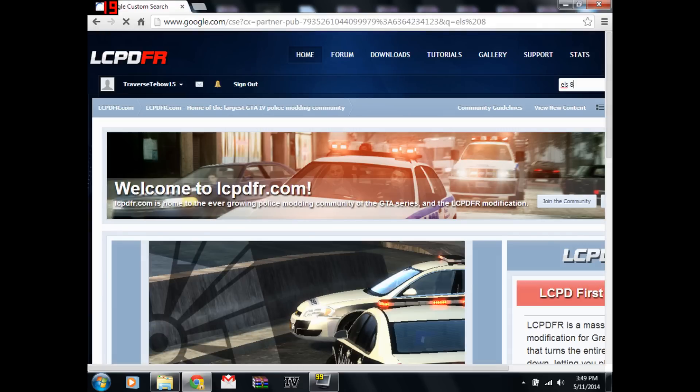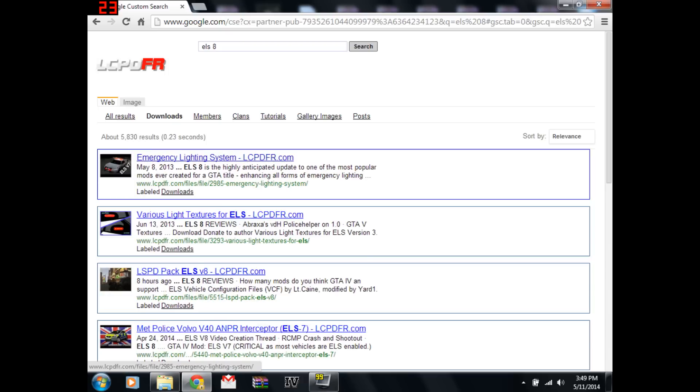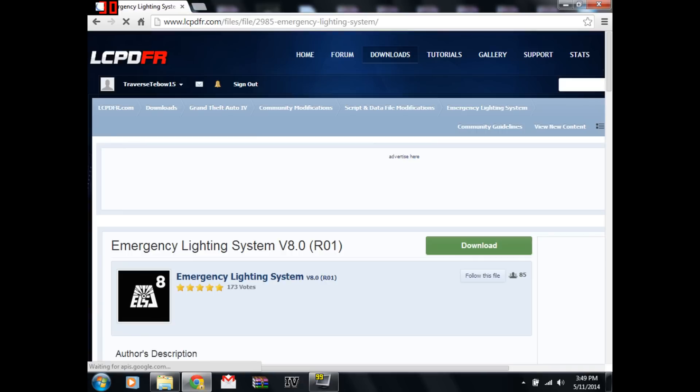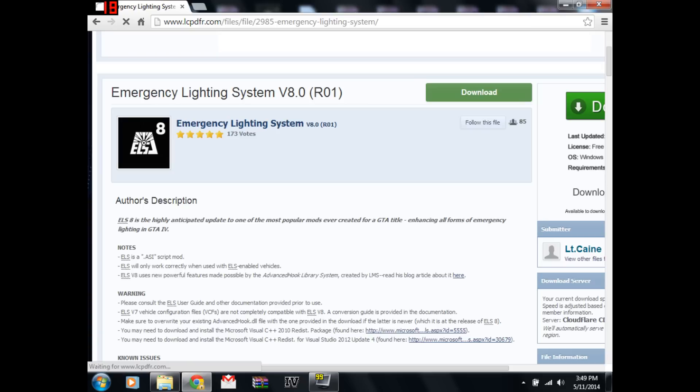I'm going to go to downloads to get the download. There it is. And you're just going to click download. If you've never done this, you wouldn't know, because I had a hard time figuring out how to at first. Click download — I'm not actually going to download it because I already did.